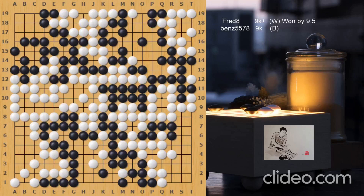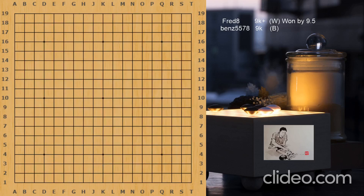Hello, this is a one handicap game between 9Q and 9Q plus on IGS. One handicap meaning that White has only half a point komi instead of 6.5 or 7.5, so it makes the game a little tougher. Towards the end, White lost a few stones on the bottom, and this made the game closer. So White won it by 9.5 instead of 20 or more. Let's see what happened.